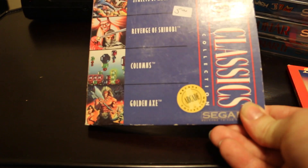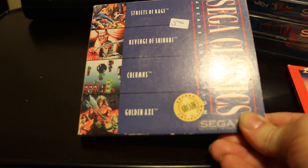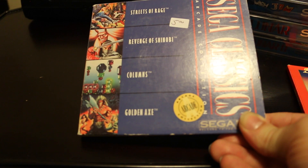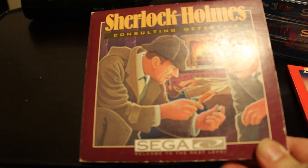Alrighty, moving along here. Sega Classics. This has four Genesis titles: Streets of Rage, Revenge of Shinobi, Columns, Golden Axe, and Sherlock Holmes. If you're into that — I couldn't get into it at all. I tried.